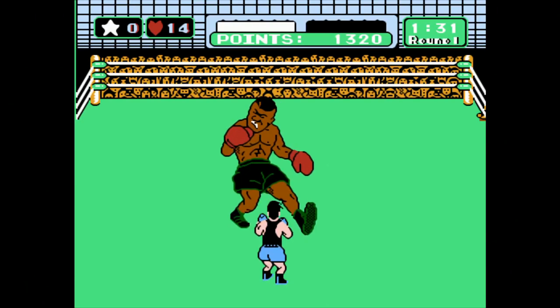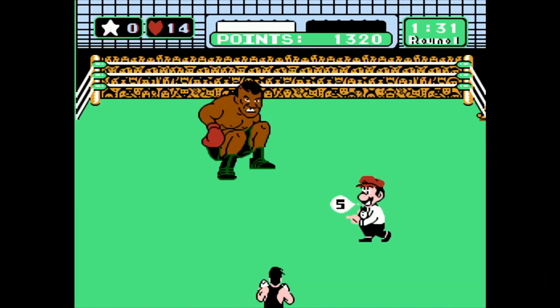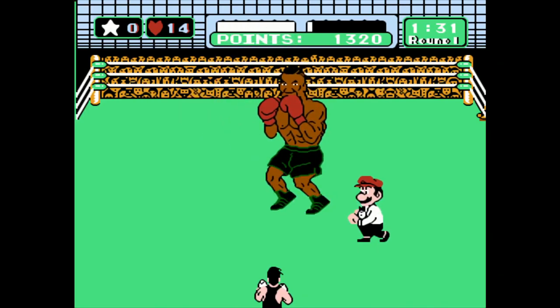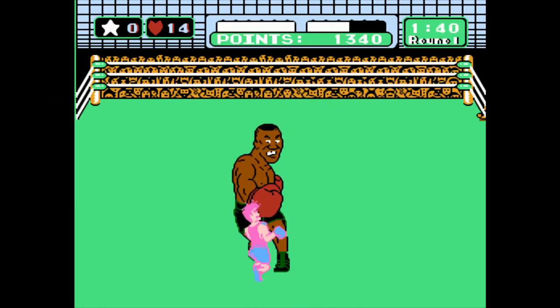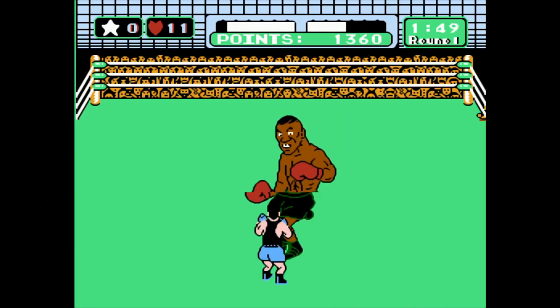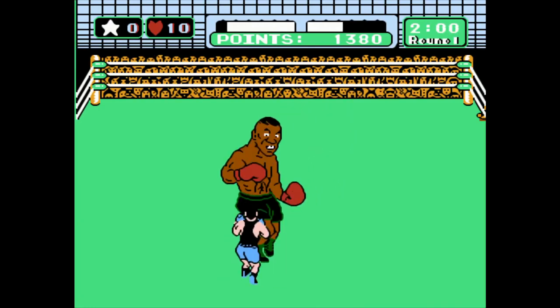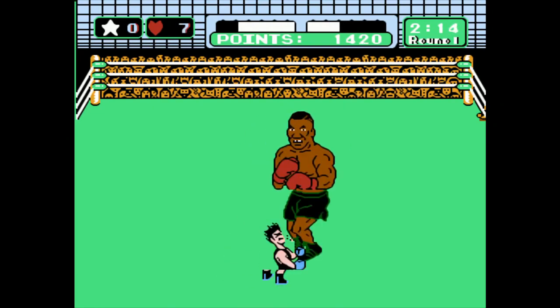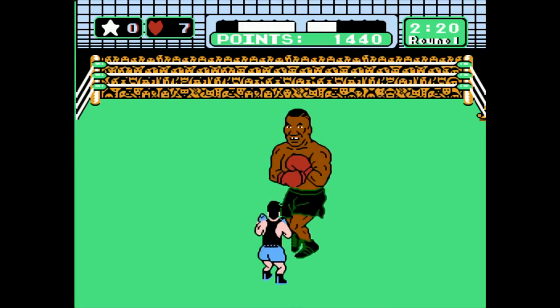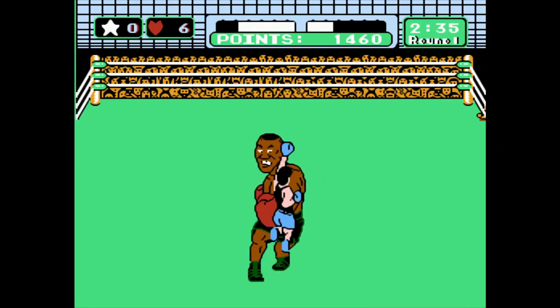So here I go for the first knockdown, and now he's going to start with his straight punches. Not totally straight — they're a little curved — but he always does these at around maybe 122 or so, unless you knock him down and extend it a little bit. For these, they're really easy to dodge, but sometimes he slows down in his movement a little, and it kind of throws me off. I was getting kind of sloppy here, so I didn't do exactly what I wanted to do.